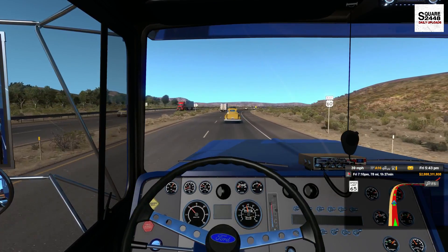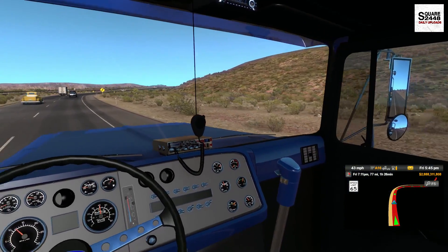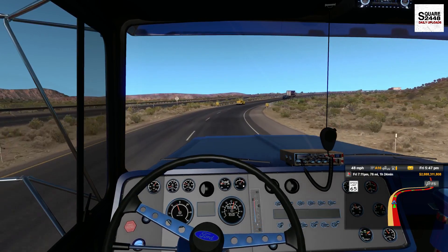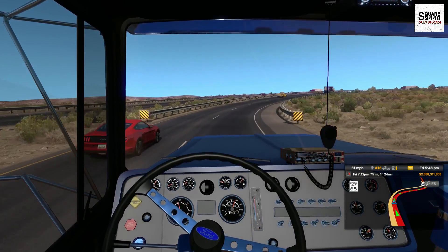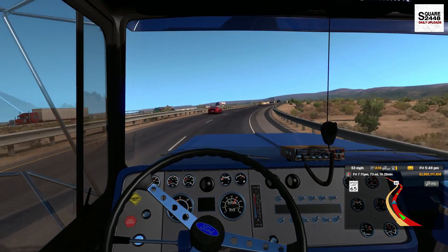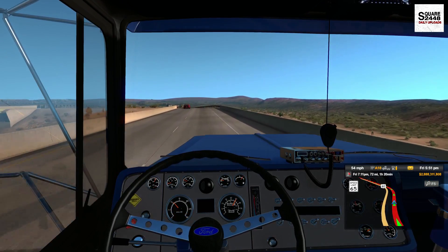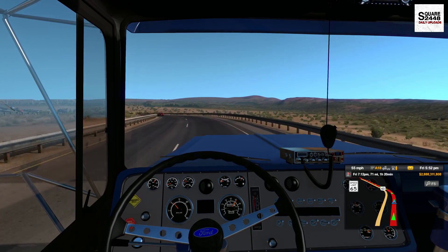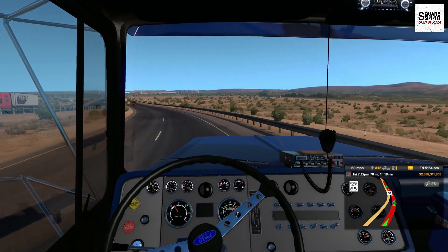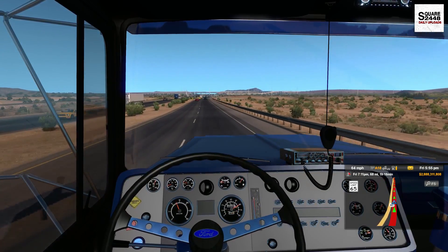It looks like we're climbing back up to highway speeds, shifting right through the gears, and this thing just keeps on working today. Being so warm out here in the desert, we really do have to watch the temperatures on the truck — but no problem for us. Just around 75 miles up here — we are getting pretty close to the destination. If you do have any cool truck ideas, please let me know; I really appreciate all of your feedback. I'll definitely be doing lots more with older trucks but also the new ones as well — a great mixture for these videos.